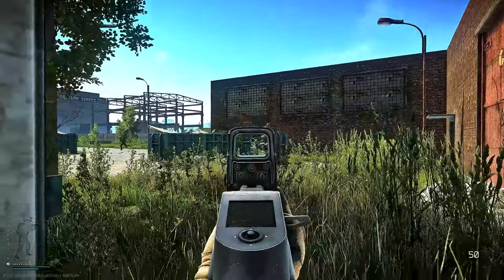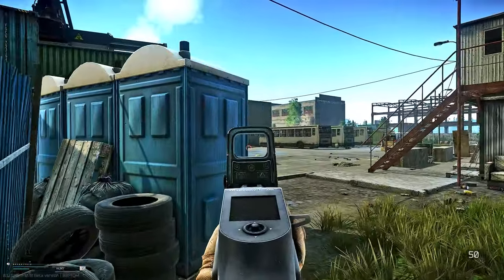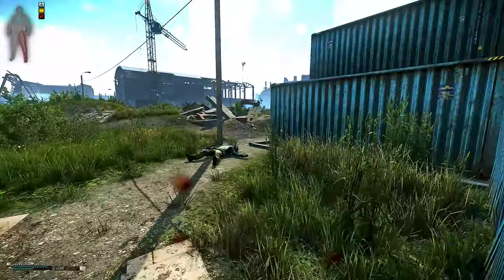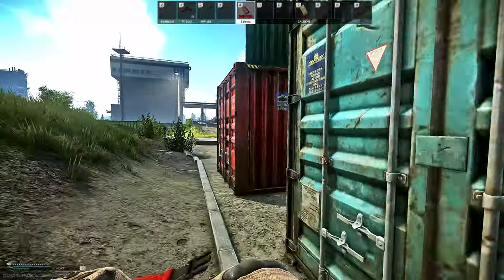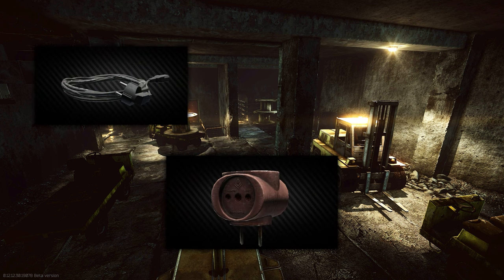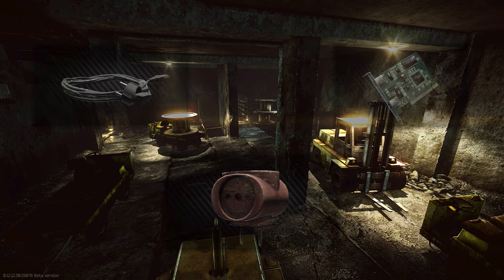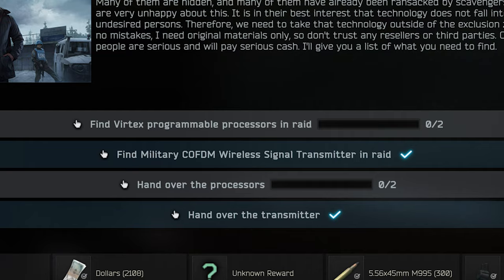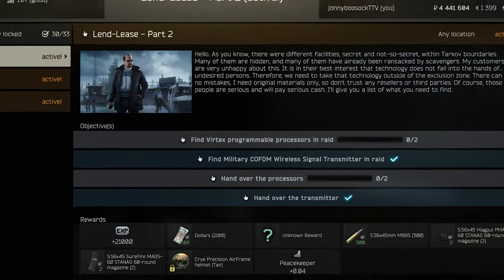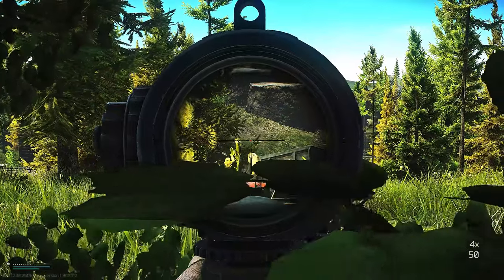An example would be Prapor's quest Checking, where you need to recover a bronze pocket watch on Customs. The types of quest items I'm referring to for this video are generic items that need to be acquired found in raid for a quest. An example would be Mechanic's quest Farming Part 2, where he requires you to find two power cords, four T-plugs, and two circuit boards found in raid. These items do not need to be found in the same raid, but they all need to have found in raid status when handed in. Keep items needed for quests at the top of your priority list.